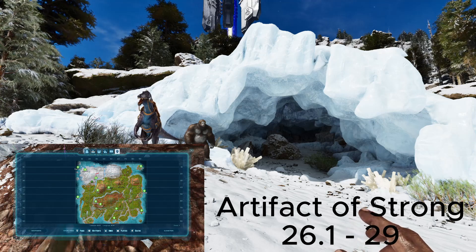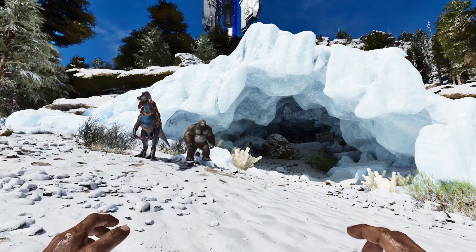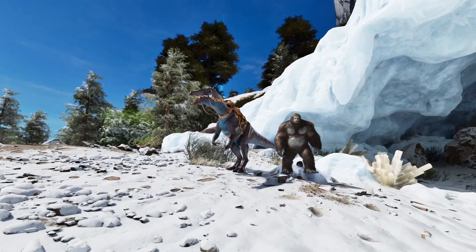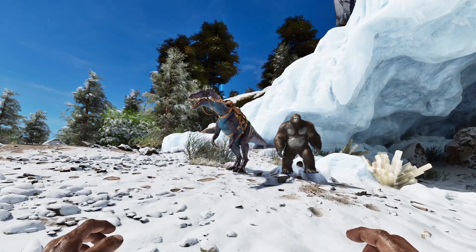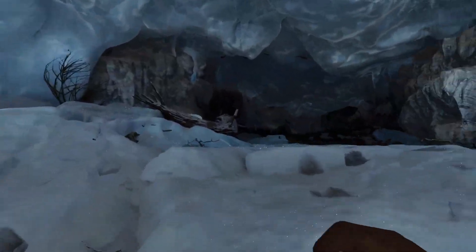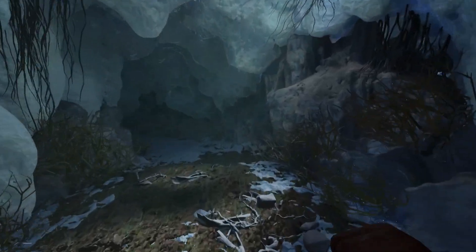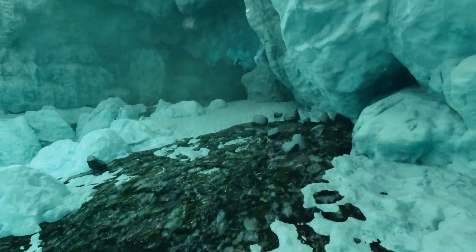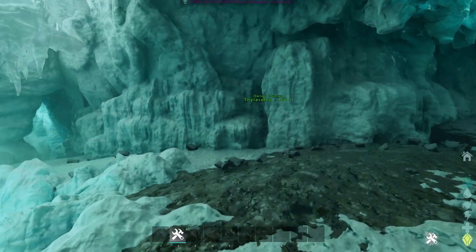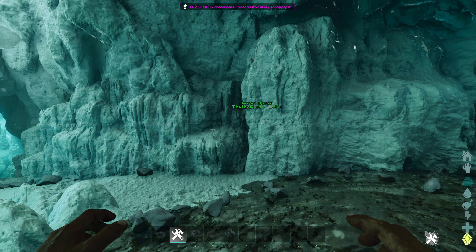Next is the Snow Cave. This has the Artifact of the Strong. All the small creatures as listed before work here, as well as the Baryonyx, which will now be able to fit through the entrance of this cave. Using the same method as mentioned before, you are able to bring a baby Thyla in past the cave entrance and raise it inside the lobby of the cave. Though I want to mention that after I had logged off overnight and logged back in, my Thyla that I had left in the cave became glitched inside the wall.